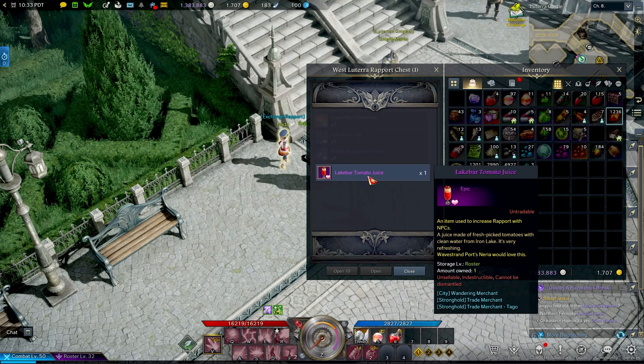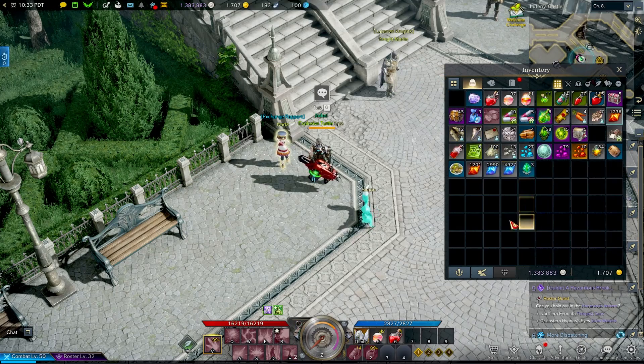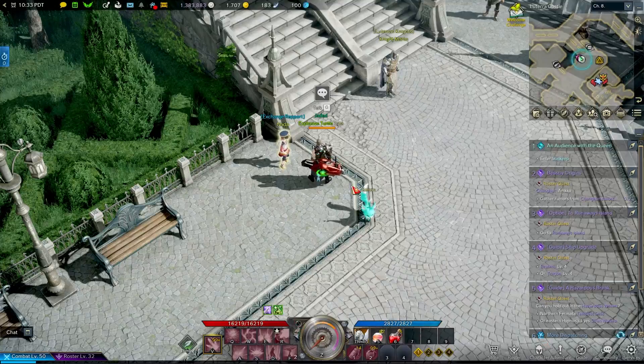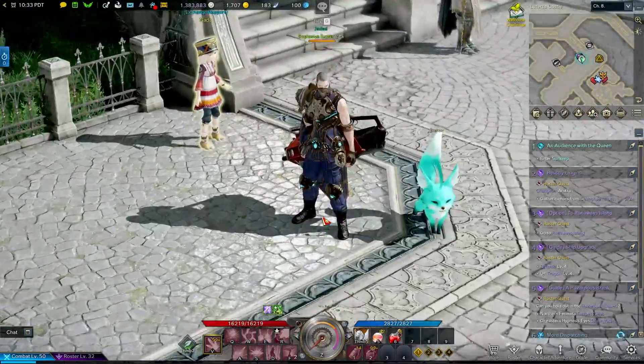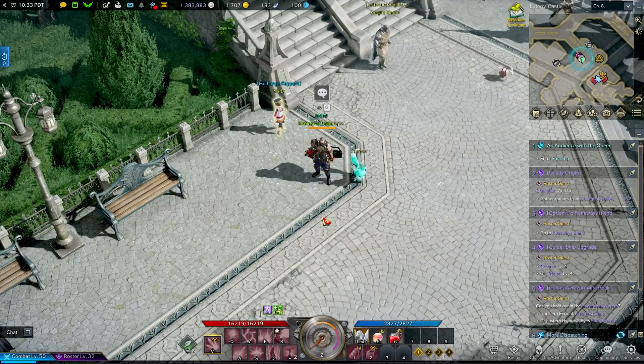Lake Bar tomato juice — not bad, I'll claim that all day. So this is how you earn free rewards: you trade these items into the Rapport people and you get their specialty rewards. It's very simple — that's literally how you turn your Providence Stones into epic loot. You've got to be doing it, because if you're not, you're essentially wasting free resources since Providence Stones cannot be used for anything else.